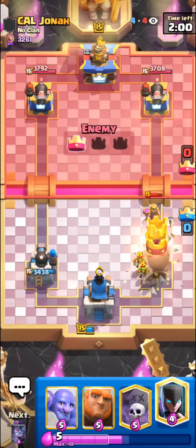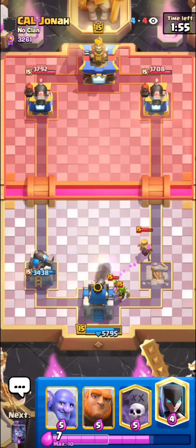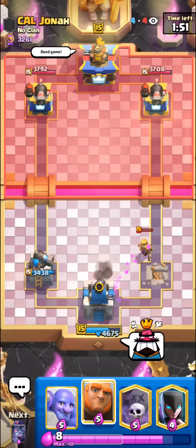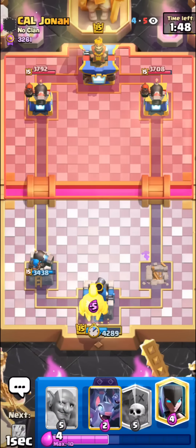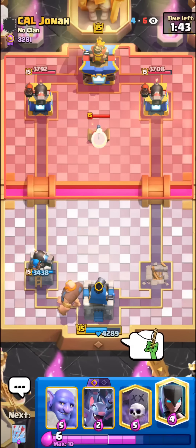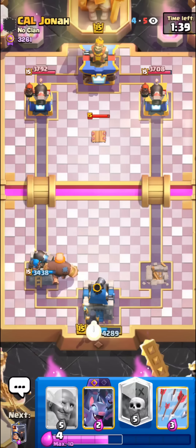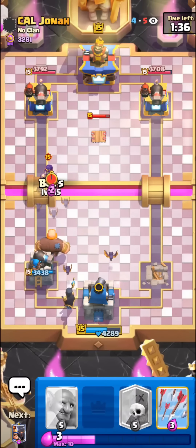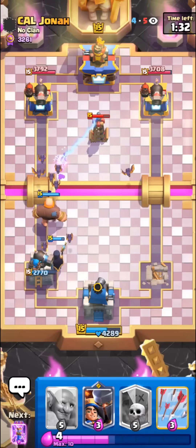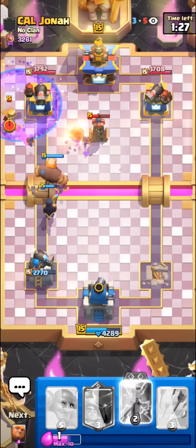I don't know why he has Mother Witch, they normally never do — but even if they do have Mother Witch, it's not game over because Evo Zap does fully kill it. I didn't expect it though. We just have to try to build up a push here and somehow do something. He has Tesla too — if they have no building it's a lot easier, and no Mother Witch makes it easier. Bats do so much damage. We do have our Evo Zap though, so I'm gonna go in for the Graveyard.